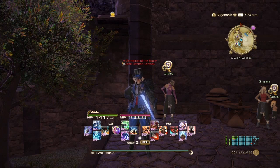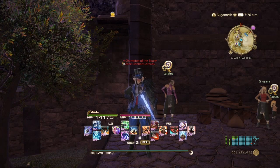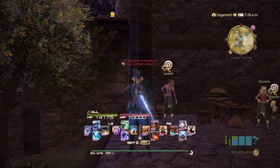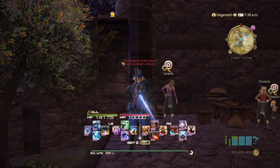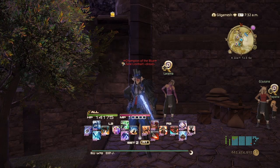In Endwalker, they added the ability to get weapon coffers from any extreme or any trial that drops weapons or gear. We're going to be taking advantage of that system. In this video, I'm going to show you how to farm Grand Company Seals with the ARR Reborn Extreme Trials.